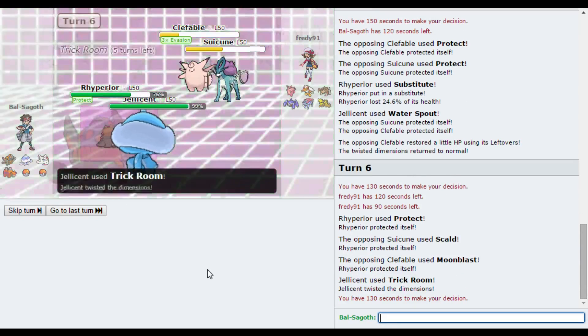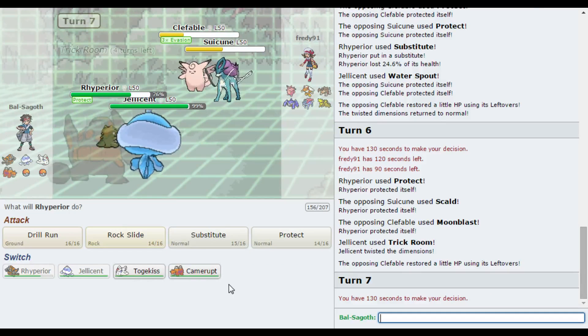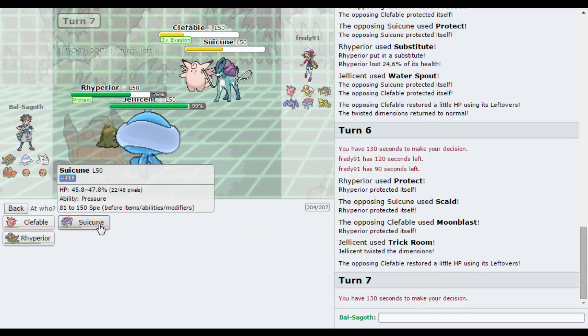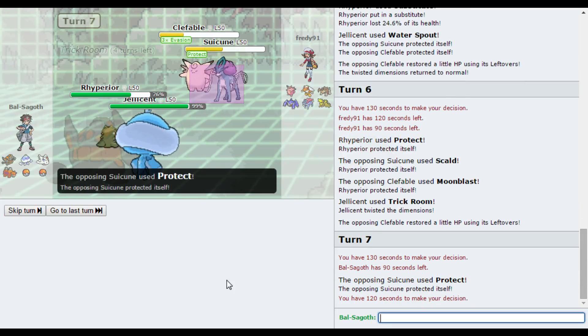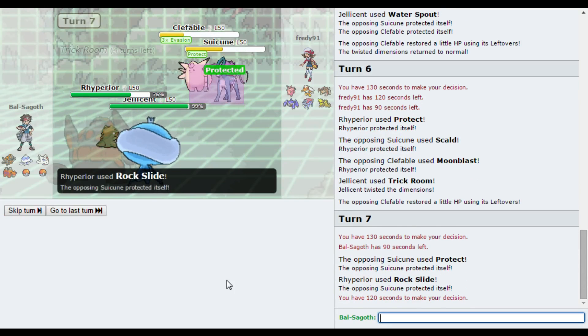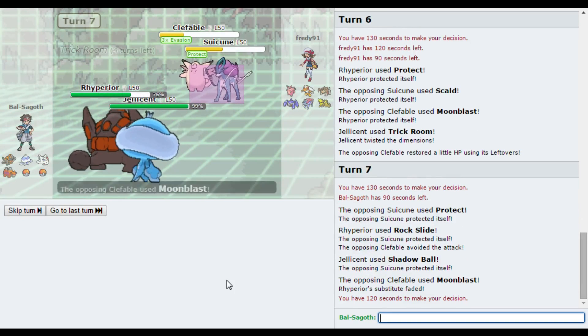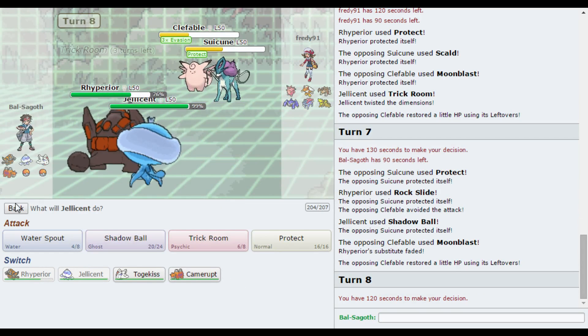He probably thought I was just gonna Protect with Rhyperia, but he didn't really have anything that he could do to stop that. Now the Suicune is probably gonna Protect this turn. I'm just gonna Rock Slide and Shadow Ball the Suicune if it does Protect, that's fair enough. The Water Spout — if it hits the full fight build, then that would be very nice. I'm kind of not expecting it to, so we're playing this very simply.